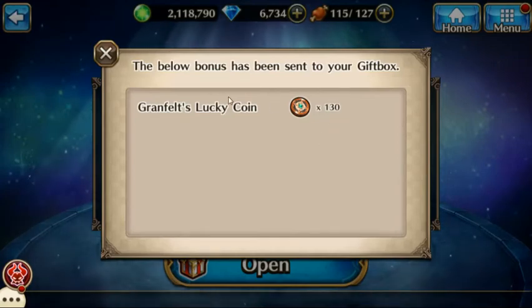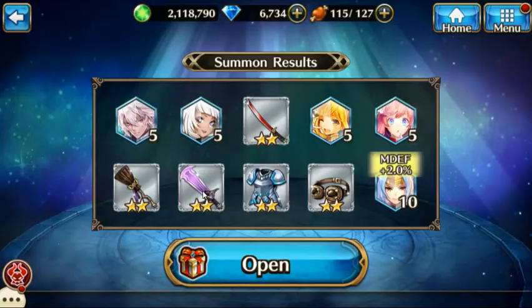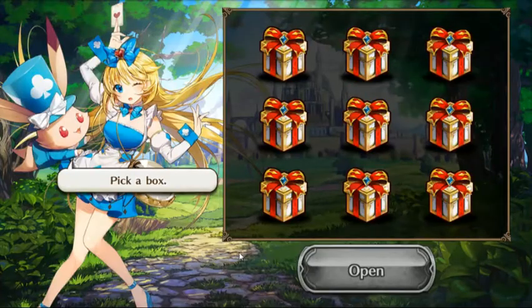I got Throod and I already had her maxed out, so I didn't really need her. So I got 130 lucky coins. Let's open my box here — which one should I pick? This one right here is calling my name, so it's probably going to be the wrong one. Let's go for it.